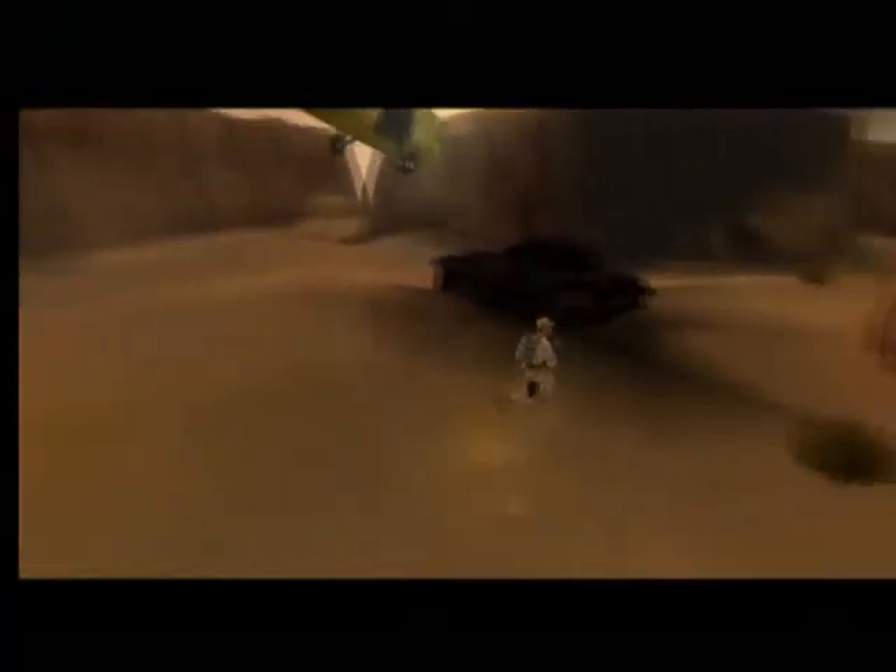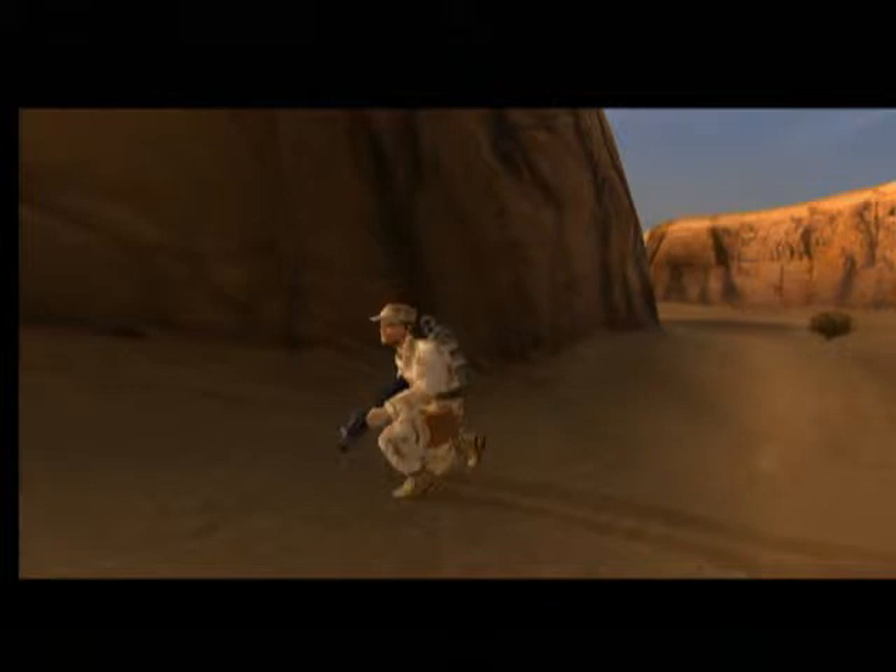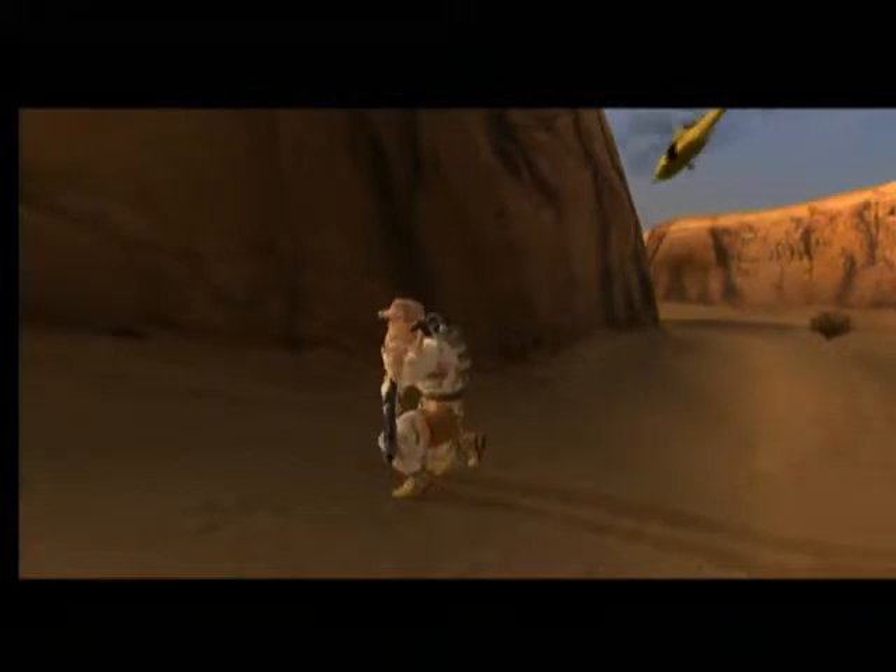Alpha-2, this is Voodoo-3. Foley's last communication placed him north of the bridge. Rescue Foley, blow the bridge, and return for extraction. Good luck. Over. Roger that, Voodoo-3. See you later. Over.